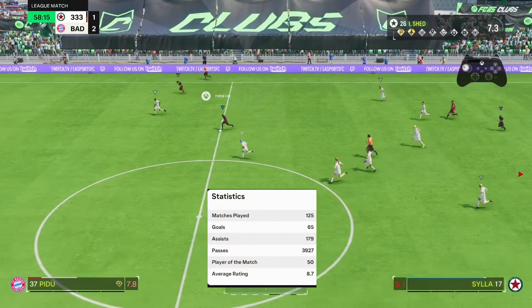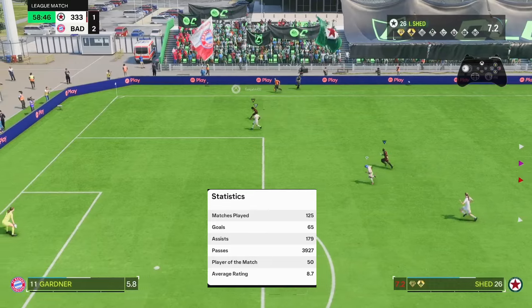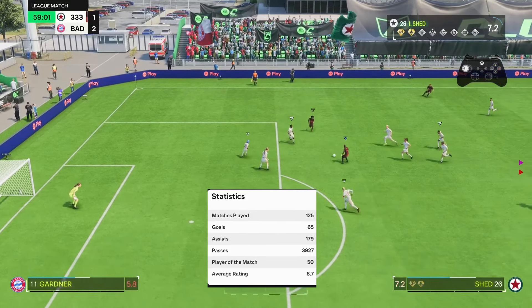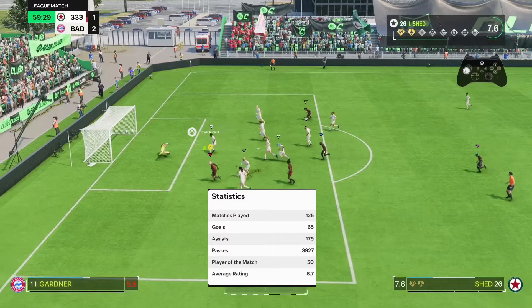This is the best current CAM build to be used on FC25 Clubs. This build got my friend 125 games played, 65 goals, and a total of 179 assists.